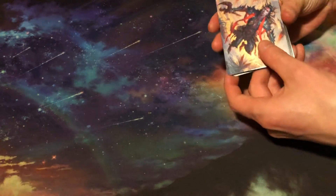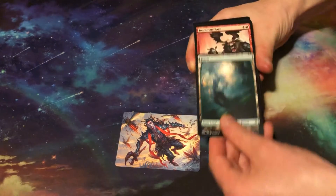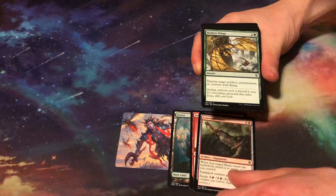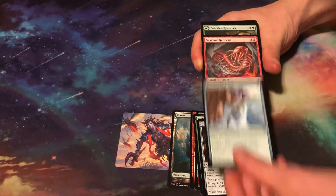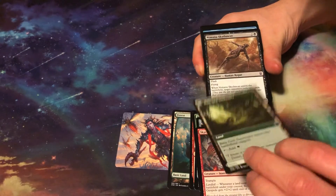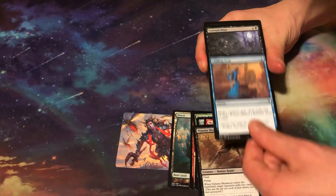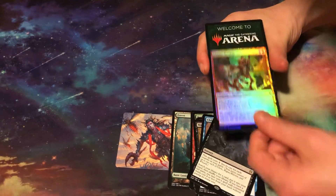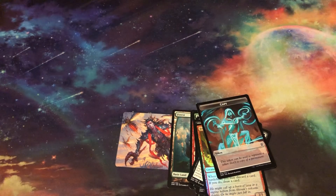Pull it out. You get a nice token, a Forest, Inordinate Rage, Scavenged Blade, Broken Wings, Cliffhaven Kite Sail, Skyclave Pickaxe, Skyclave Geopede, Bala Ged Recovery, a Sky Dancer, Chilling Trap, Coveted Prizes as the rare, a foil Fissure Wizard, and a copy token. For both packs — it sure beats no pack at all!